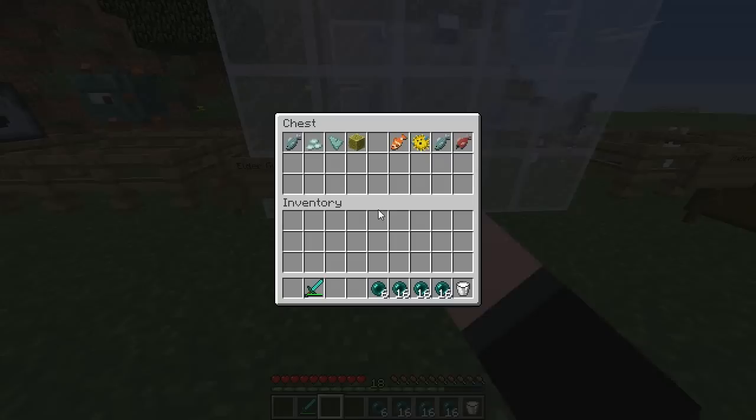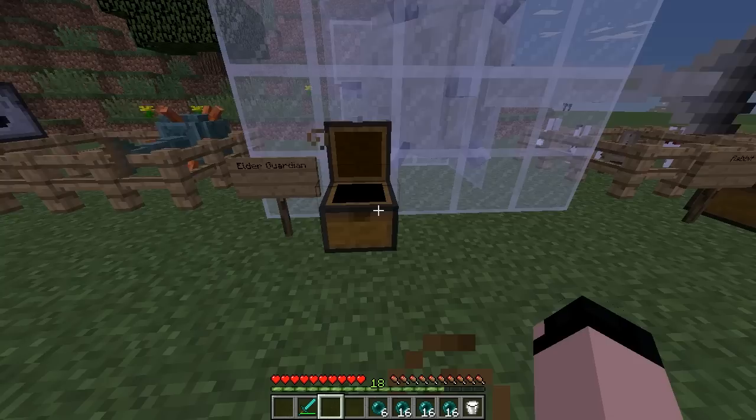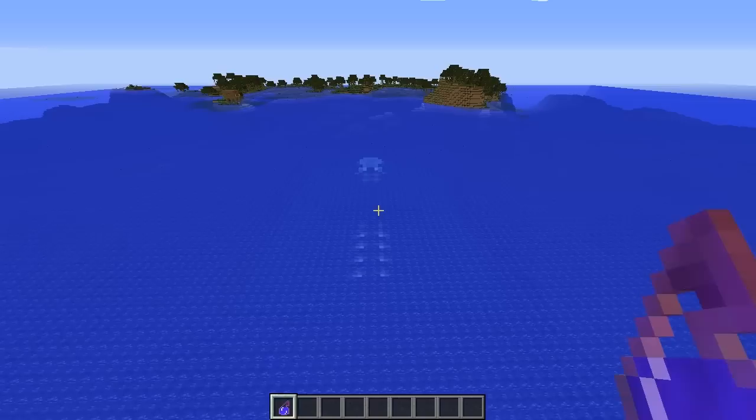The elder guardian's drops are very similar to the guardian's, but the only different addition is that when you kill him, he'll drop wet sponge — a new block added to the game alongside regular sponge, which now actually has a use. Now before I continue the review further, I'm going to show you what an ocean monument looks like and we're going to head to one right now.